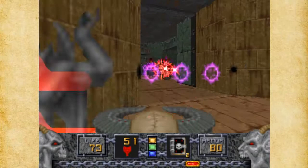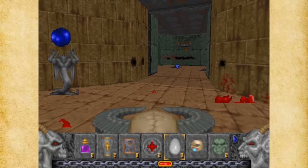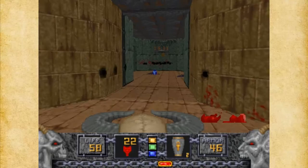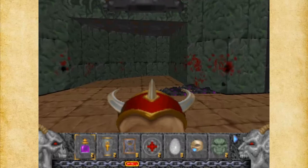Something's attacking me. I'm going to get a Mystic Urn out just in case I need it, because we've got two of them. Yeah, I think we'll be okay. I'm going to use both of these and save the Mystic Urn in case I need it for the rest of this level.